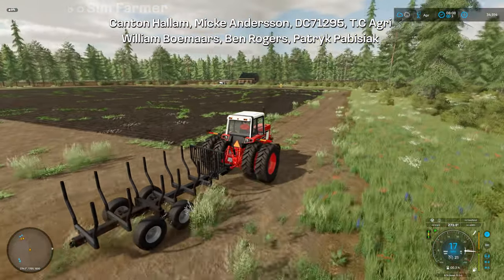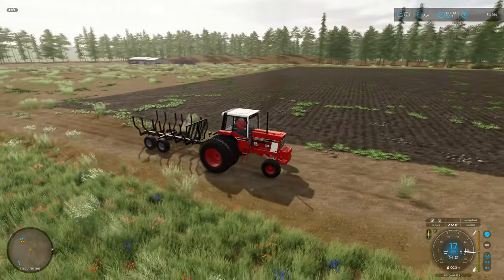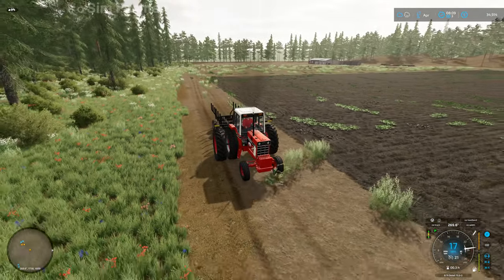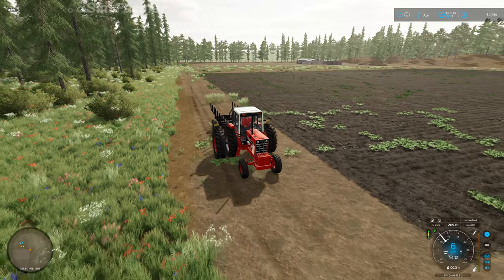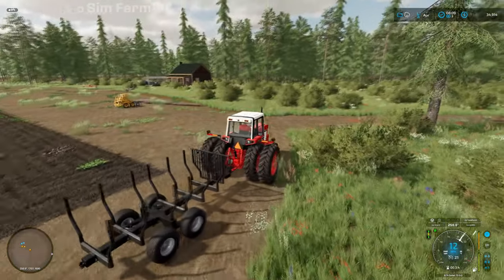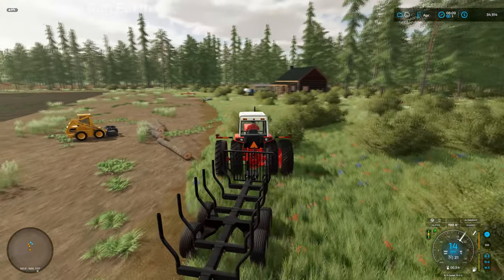Once we've sold those logs, we need to look at getting rid of the stones out of this field and the new one we'll create, which will go parallel to the sawmill. Then I'll try and get some lime spread on the fields and get both fields sown with a crop.